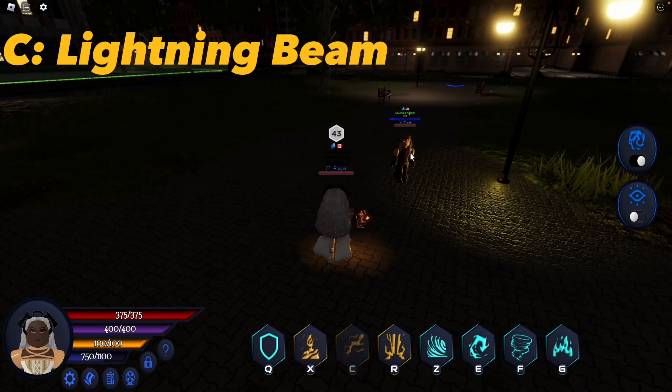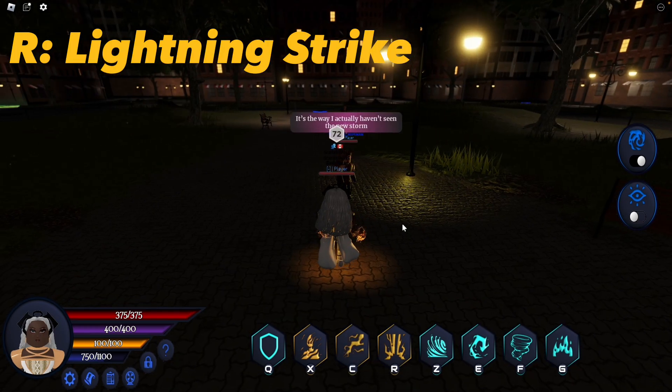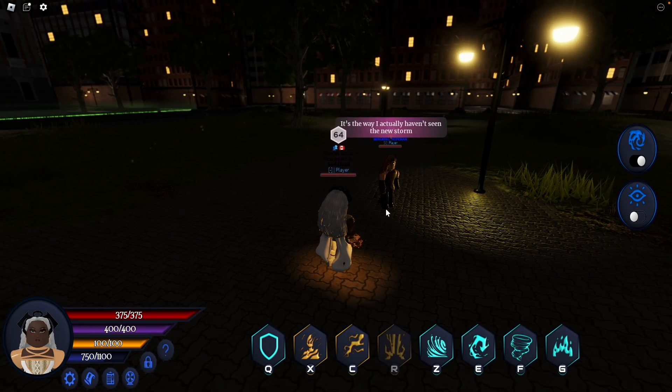C: Lightning Beam. Summons a powerful lightning beam dealing damage to the target. R: Lightning Strike. Creates a lightning strike where you click.